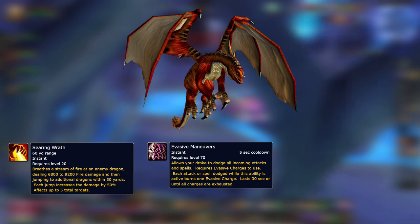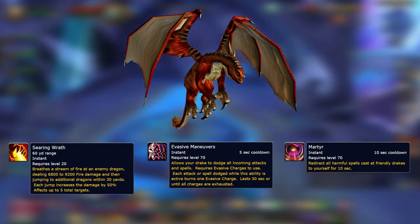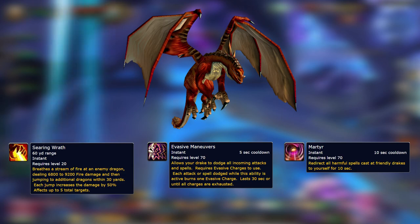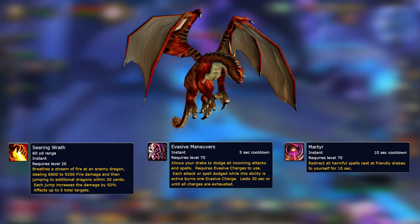Finally, once you've defeated the third boss of the dungeon, Mage Lord Aram, your Ruby Drake will gain access to the Martyr ability. While this is active, your Drake will effectively AoE taunt all nearby targets and cause any spells they cast to hit you instead of your allies. Generally speaking, you'll want to activate Evasive Maneuvers right after you cast this ability.